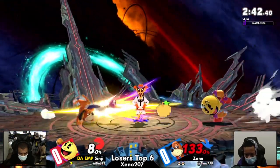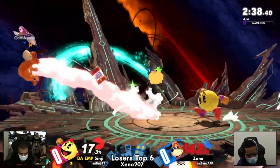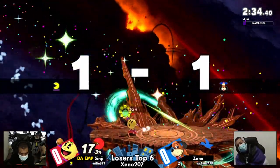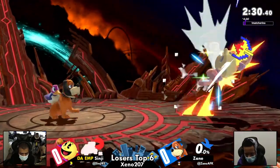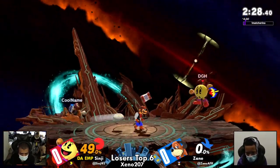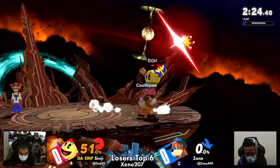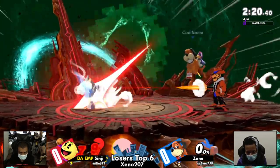Look at all this stuff that can happen instantly — but who's taking the brunt of that action? It's the Gunmen, not Zane. Here's something worth noting about the Gunmen — Sinji is throwing his fruit at the Gunmen, it blows up the Gunmen, but then he re-catches it. This is something Sinji honestly loves: playing against characters that let him re-catch his fruit basically for free like that.